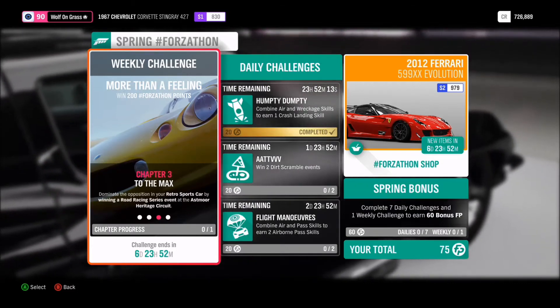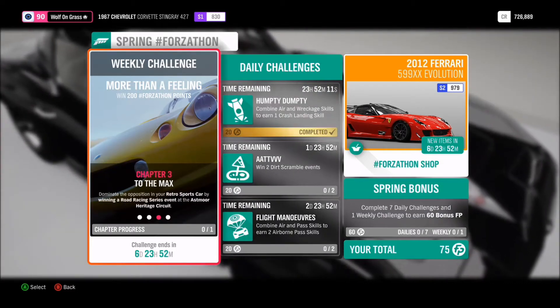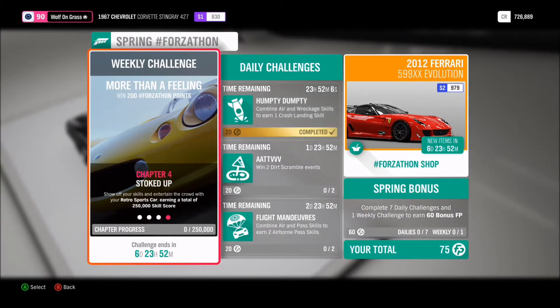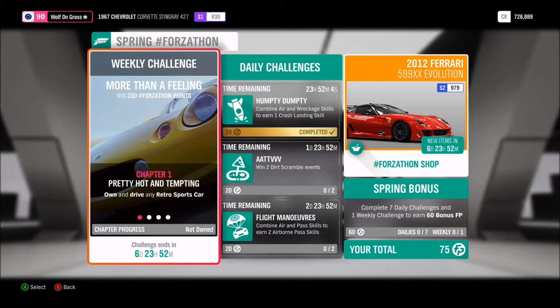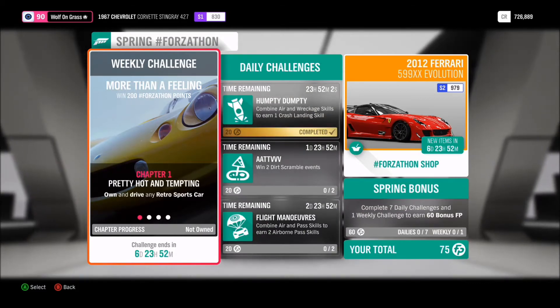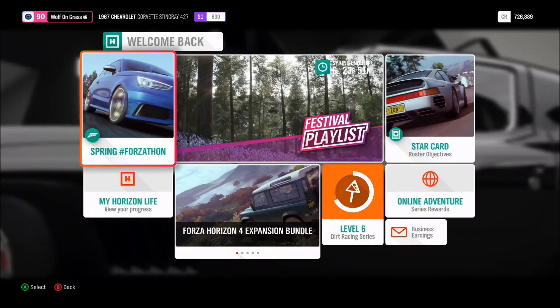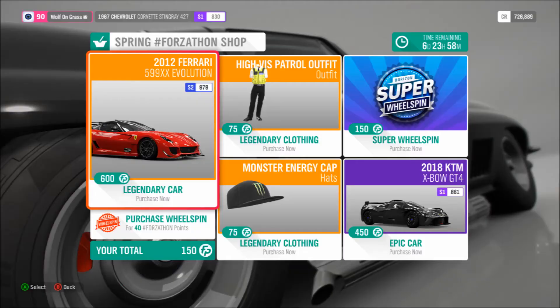Another way you can do it is this very easy challenge for this week that I'm just showing on the left, which is a four-part challenge and it gives you 200 Forzathon points at the end of doing it. If you've got the house that doubles your points, which you should have as a standard — it's a four-part challenge, but it's really quick and really easy. Probably the easiest one I've ever seen, to be honest.